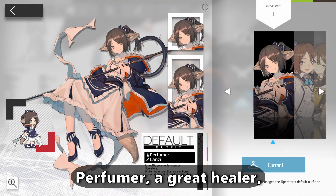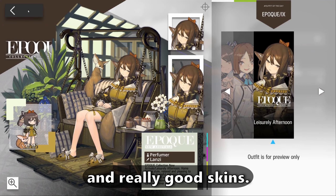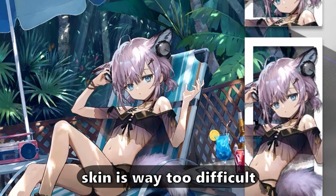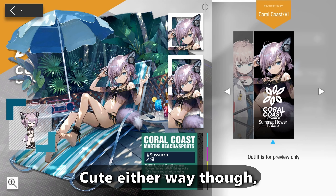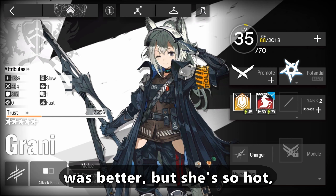Perfumer — a great healer, a cheap unit to invest in, and really good skins. Susero — look, I'm gonna be honest, while she's adorable, this skin is way too difficult to get through Record Restoration. My god. Cute either way though.